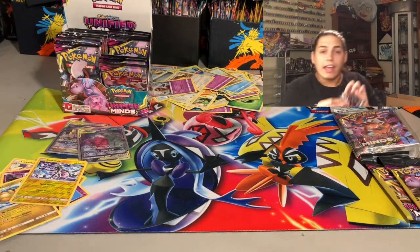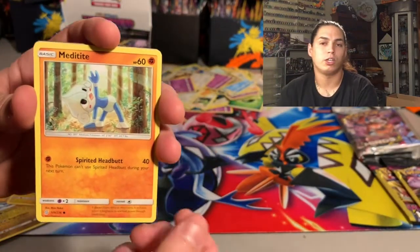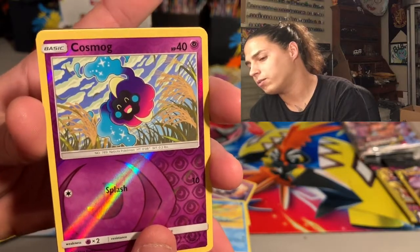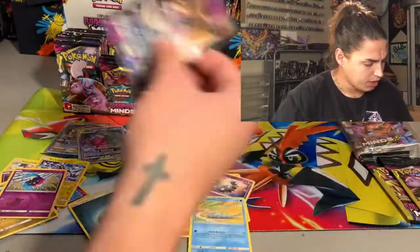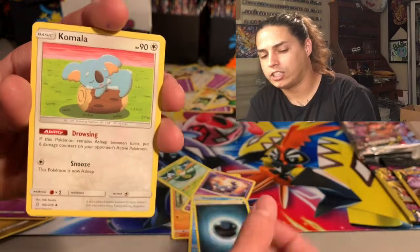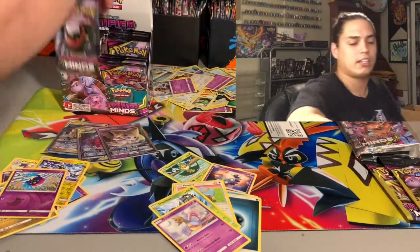We still got a lot left in that beautiful box — where are them rainbows and gold secret trainers? We got Meditite, Noibat, Swadloon, Skorupi, Wimpod, Cosmog — my dog — and Joltik! Out of all the newer Pokémon those are my favorites. Cosmog reverse hollow, followed by a Jirachi GX — of course my dog is followed by something! Got a Jirachi GX. Energy, Komala on a log, Delmarais, Cheryl, and your code card.